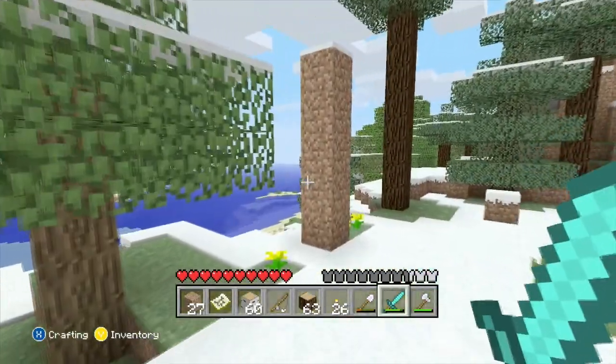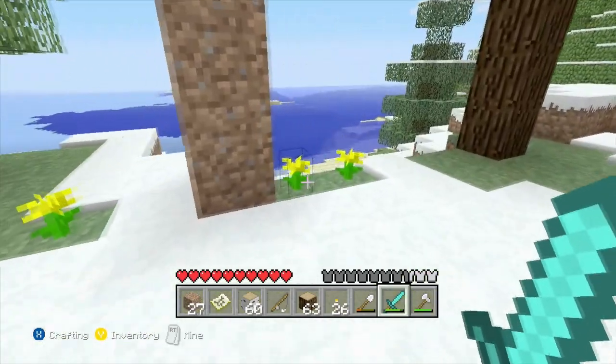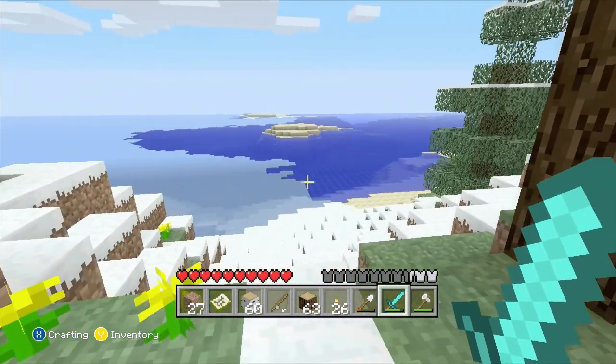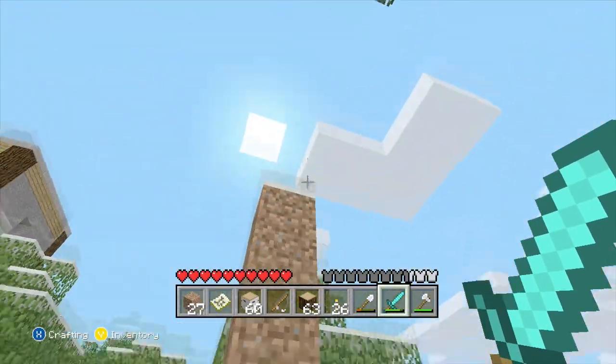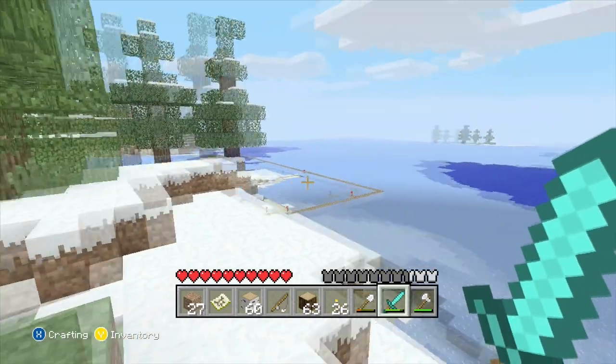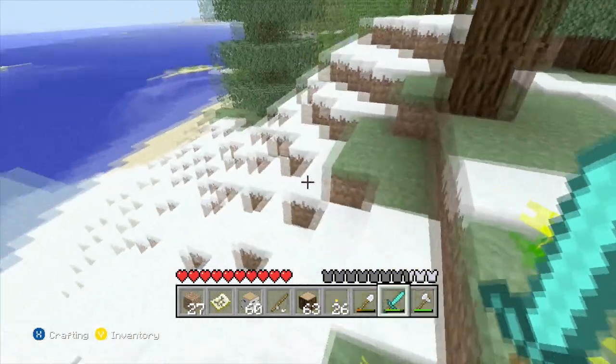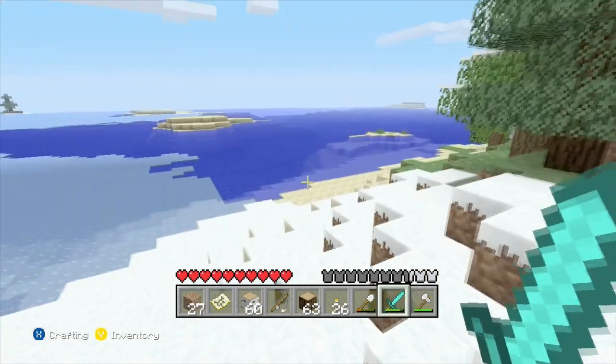I can cut down some trees and make a pathway towards there. Here's some - oh, that's kind of sweet, there's some flowers growing here. This used to be where a tree was - I cut it, placed this dirt here, and just didn't remove it. I thought 'this is going to be a memorial for the tree that died here,' and it just got a bunch of flowers growing, like someone actually cared for its death, which is really funny.